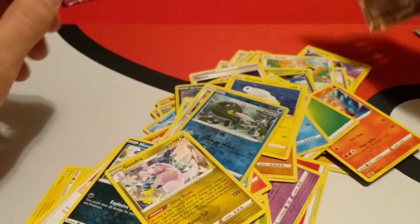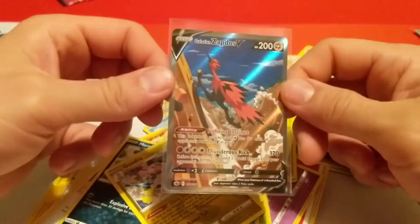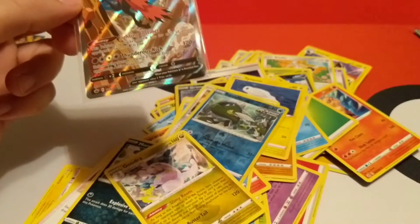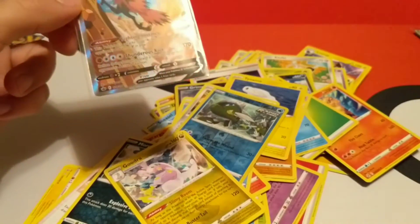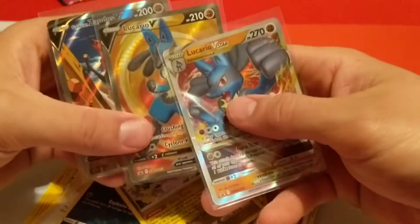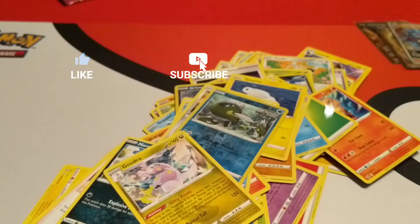So only one really good pull — this Full Art Galarian Zapdos V — and then we got the Holographic Empoleon, but nothing to write home about. Along with our promos, the Lucario V and V-Star. But that is everything in this box. So if you liked what you've seen, don't forget to like, subscribe, comment down below, ring the bell to keep up to date with my latest videos. And as always, have a great day.